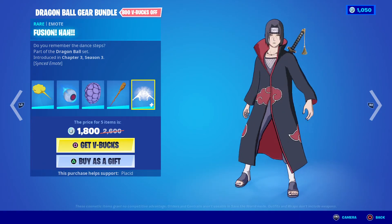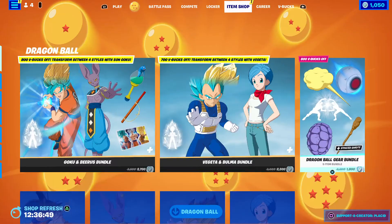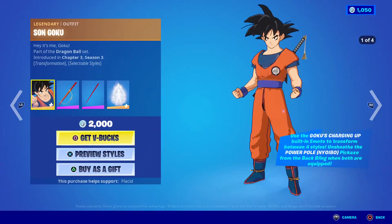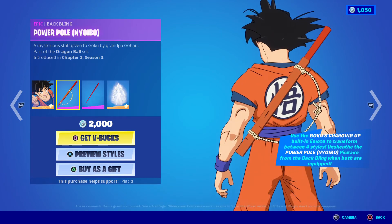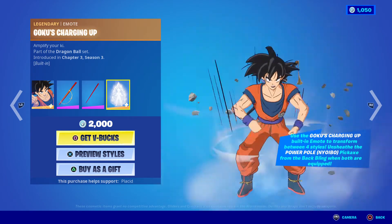Somewhat basic, and Fusion Ha. Oh my god, you can get this all separately — Son Goku is 2,000, the back bling power pole, power pole, Nimbus, and Goku Charged Up.